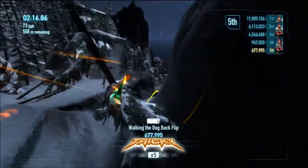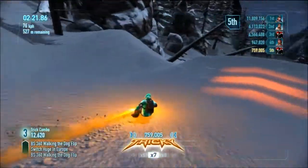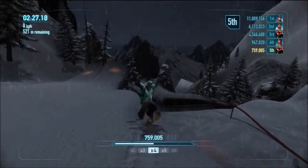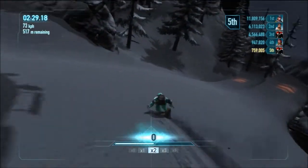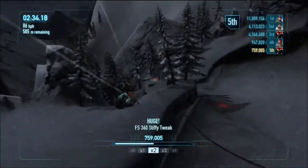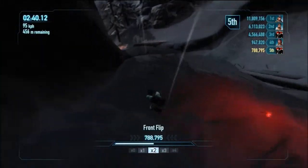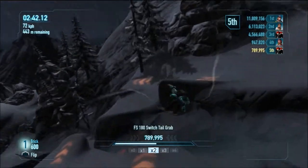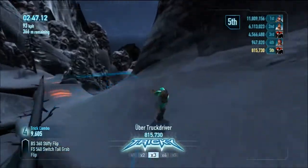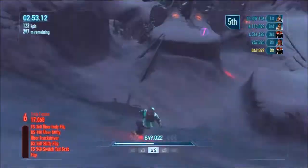Just because you can get into Tricky doesn't mean you can get a high score — they expect you to pretty much be in Tricky the whole time if you want a high score. My high score is 4,566,488, but the high score you have to beat to get gold is 11,000,800, so almost 12,000,000. That's ridiculous — that's three times my score. And that was a pretty good run for me. I'm also still hooking onto the skate controls because I'm an idiot and I need to get off of that.